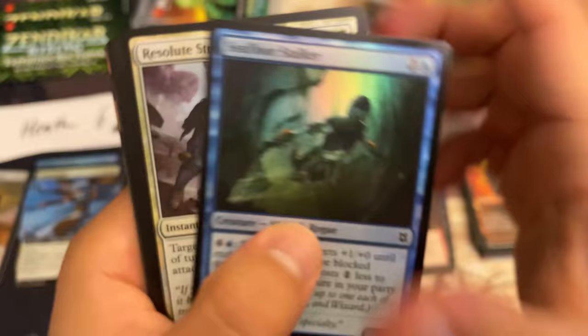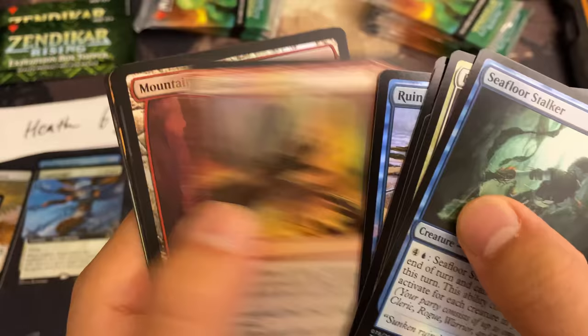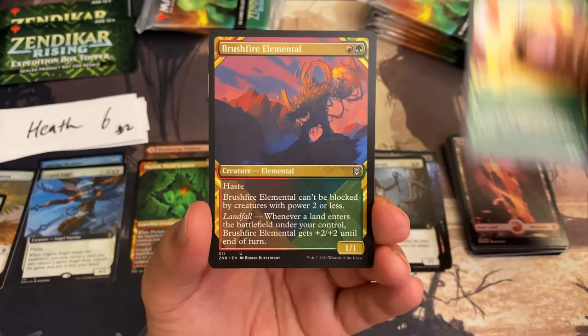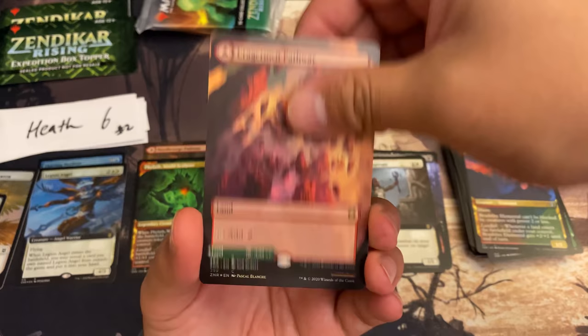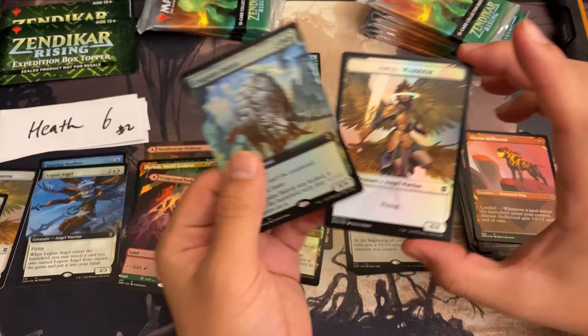CF4 Stalker, I like the art. Resolute Strike — these guys go on an adventure — and here's our mountain. Luminarch Aspirant, Dora McKindy showcase cards, uno, dos. Another pathway: Crag Crown Pathway — let's roll — the back is Timber Crown Pathway. And a Crackplate Bailiff. No expedition yet.